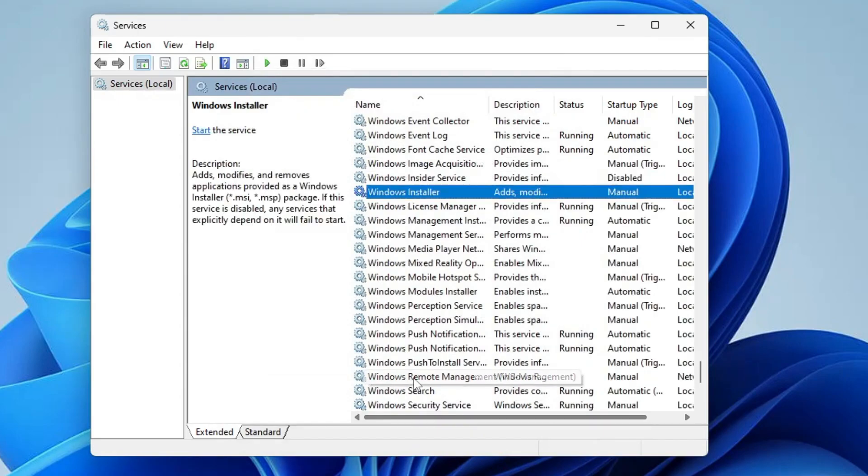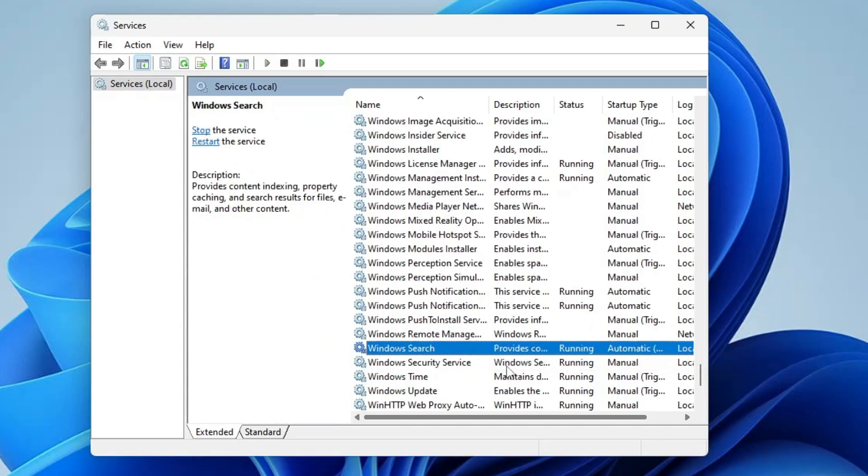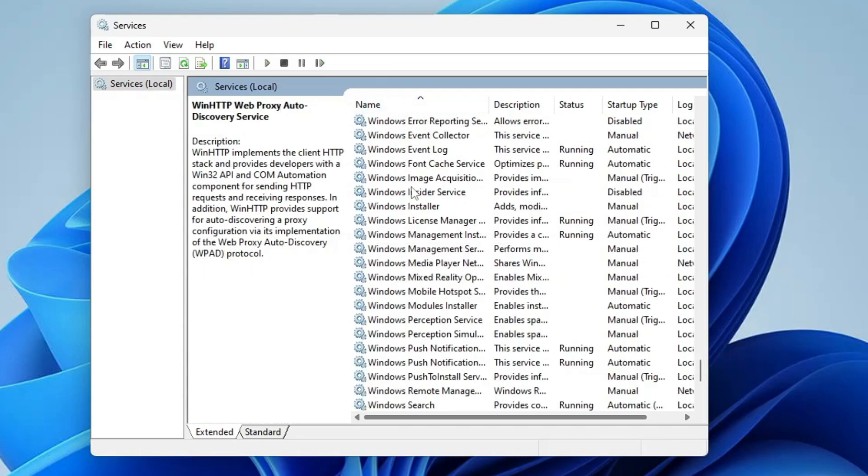Look for Windows Insider Service — if you're not going to join any Windows Insider program, there is no need to keep it enabled. Double-click on it, set it to Disabled, stop the service, Apply, OK. Also look for Wallet Service — if you're not using any wallet application, disable it. If you have any third-party application services like McAfee, go ahead and disable those too. Once done, close the Services window.